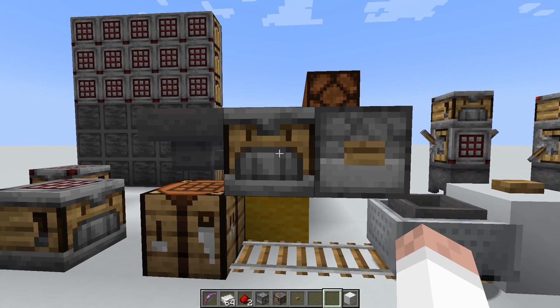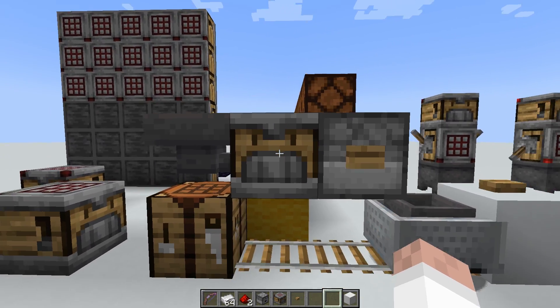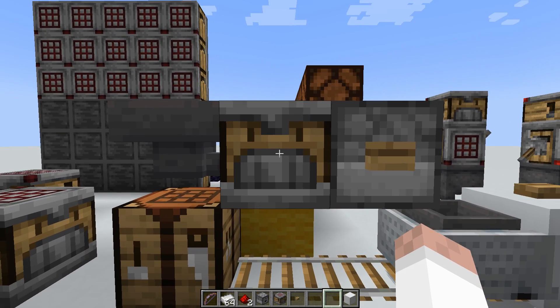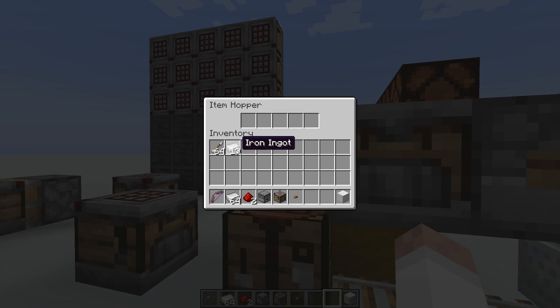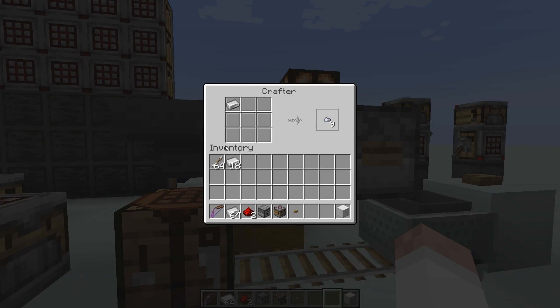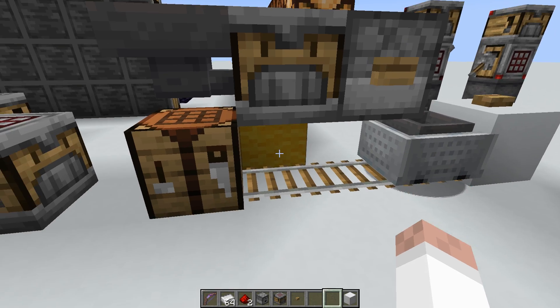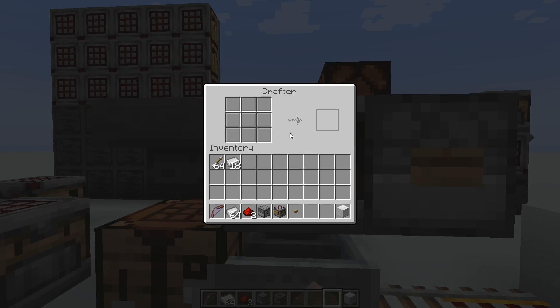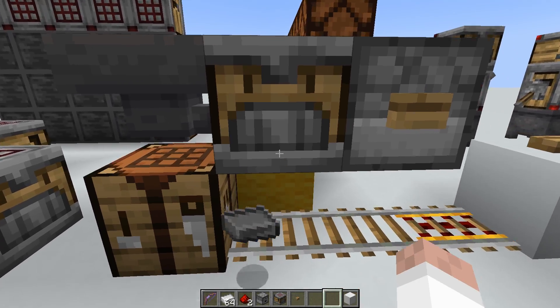The crafter is fully redstone compatible, so all redstone components in the game can interact with it. For example, if we want to feed it items from the side, we can do that with a hopper. You can see items go in, and we can extract items out by using a hopper beneath it. These can pull items out, and you can see the crafter is now empty.